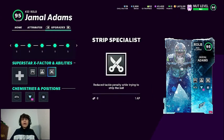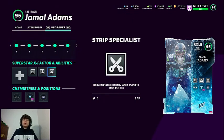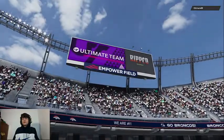I gave him strip specialist, so if I user rush I could strip. He's the first person to get enforcer for 1 AP, and he hits tackle supreme for 2. I wouldn't run that — maybe enforcer and strip specialist. Let's hop into the gameplay. His team has 99 Rod Woodson, 97 Randy Moss, 97 Charles Woodson.